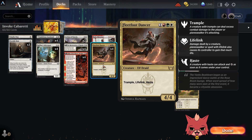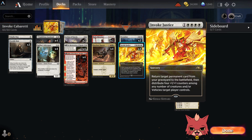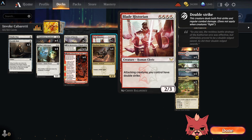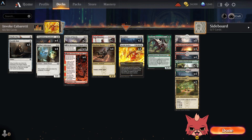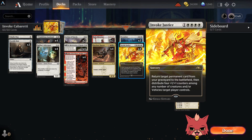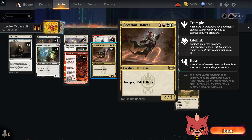Fleet Foot Dancer — four mana, Naya/Cabaretti colors, trample, lifelink, haste, 4/4. This is what you want to hit with the Invoke Justice — slam it into your graveyard and bring it back with Invoke Justice. Hopefully you're bringing it back while you have double strike on board from the Blade Historian, whose ability gives all attacking creatures double strike. If Fleet Foot Dancer has trample, lifelink, haste, and double strike, it's not looking great for the opponent. And with Invoke Justice plugging all the counters into the Dancer, that's probably just game.